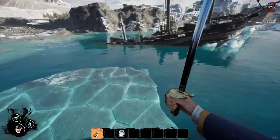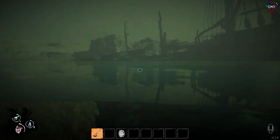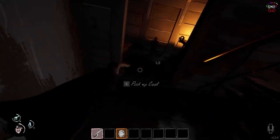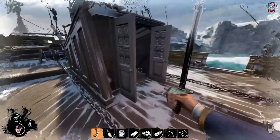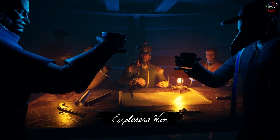Dreadhunger puts the crew up against the clock from word go, so you want to make the most of the time you've been given. Head out into the arctic and search for useful resources — namely coal, raw meat, wood, and iron scrap. Returning to the ship with any amount of these resources will always be helpful to the crew and increase the likelihood you'll win the game.